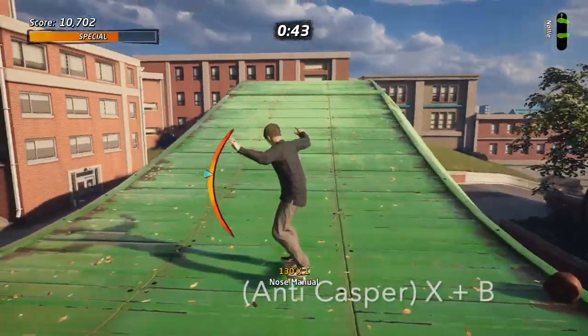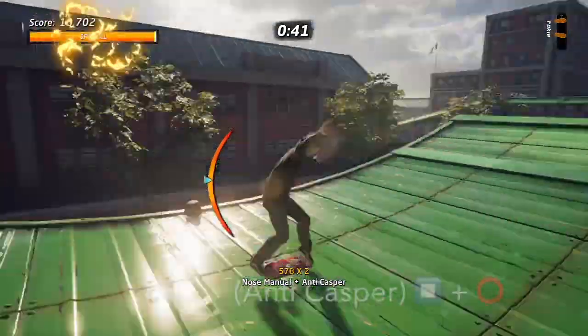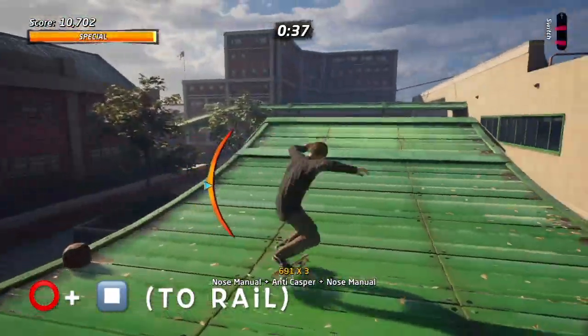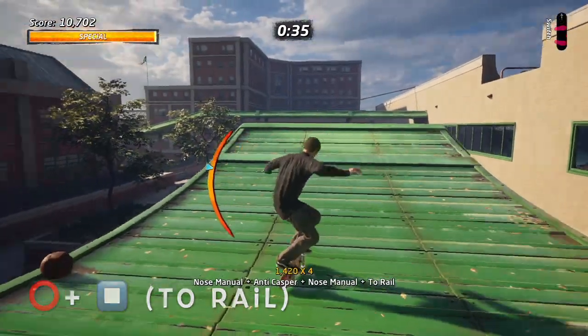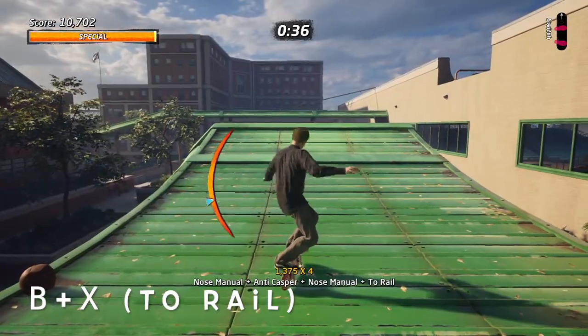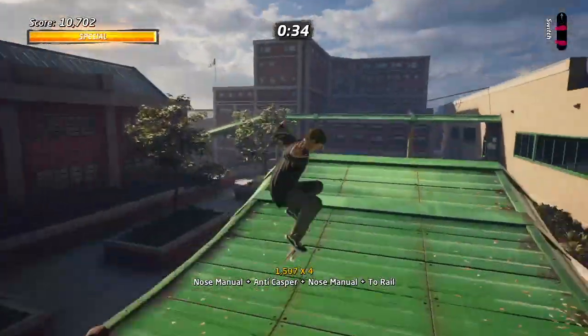X and B is how we enter the anti-casper — quite a nice looking trick. Next is the two rail: blink and you miss it, we just stand on the side of the board. Hit B then X to enter into the two rail.